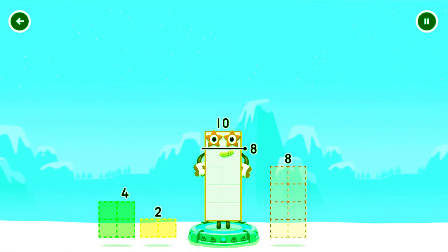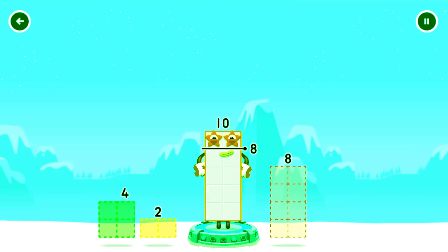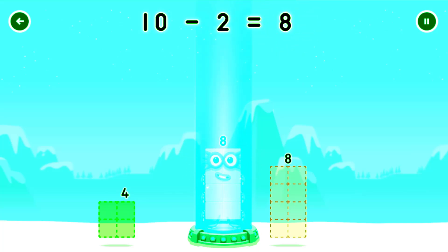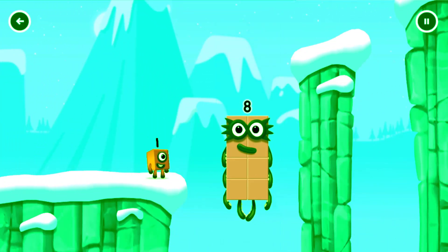Take number blocks away from ten to leave eight. Drag an outline onto the middle to take number blocks away. You got it! Ten minus two equals eight. Eight! Great!